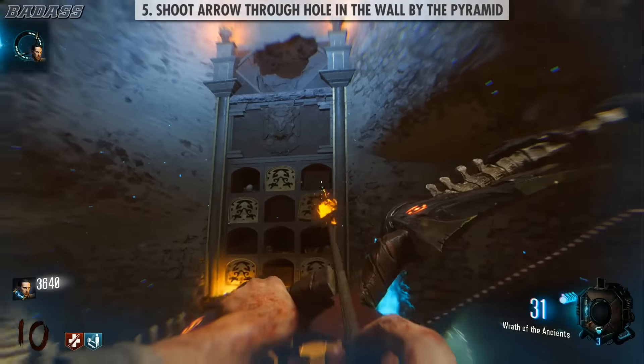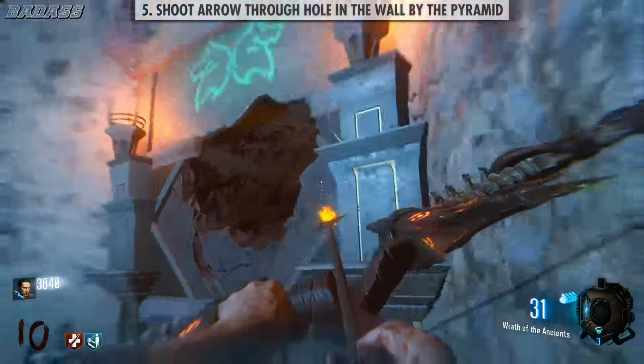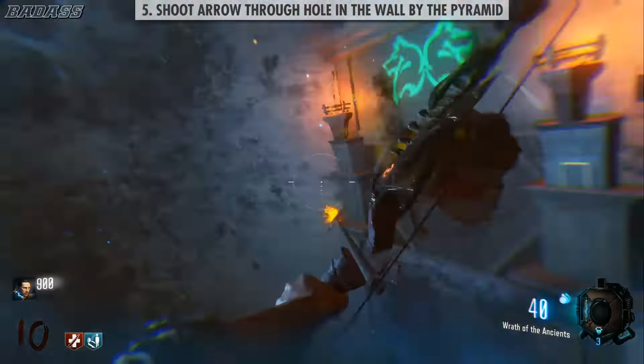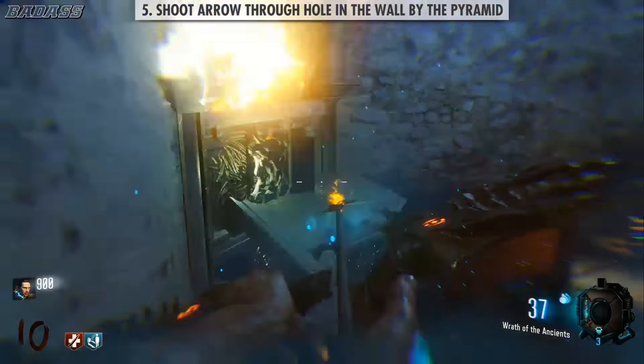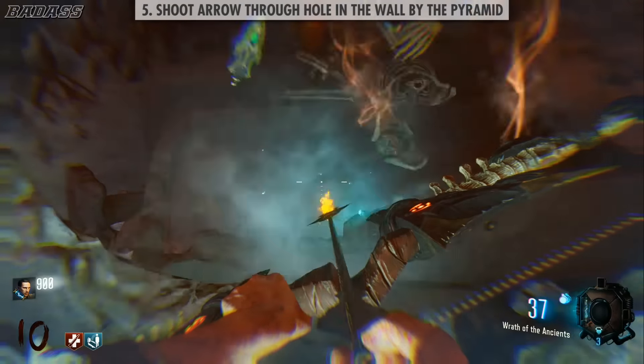Step 5: make sure the floor panels are activated so you can do some wall runs, and you've got to shoot the arrow through this hole in the wall. This step sucks, so just keep running along the walls and shooting in that hole until a platform appears for you to stand on.